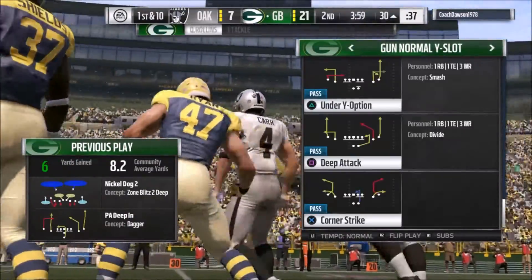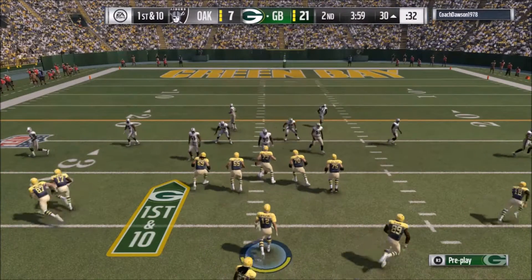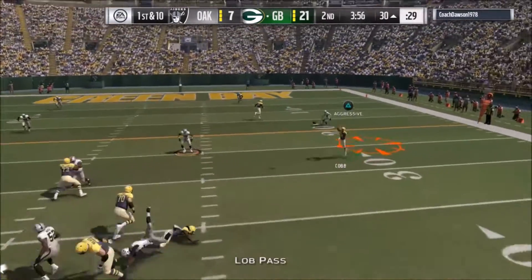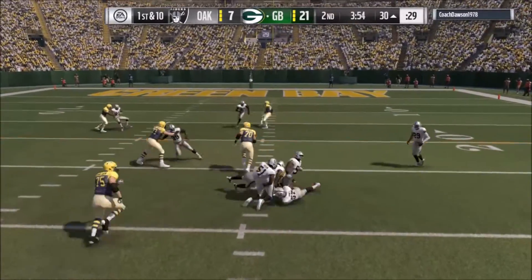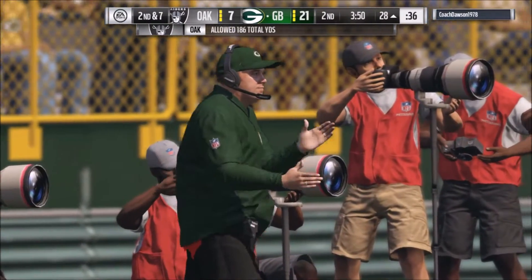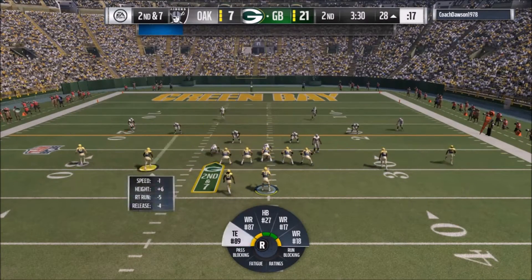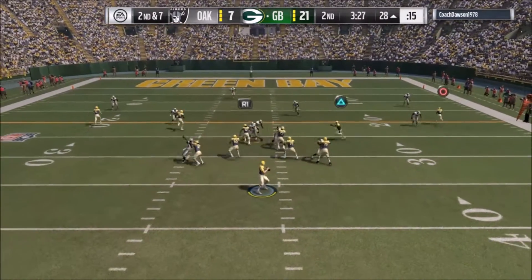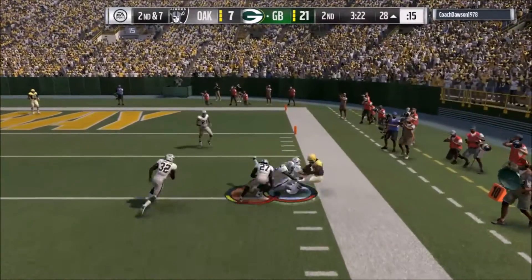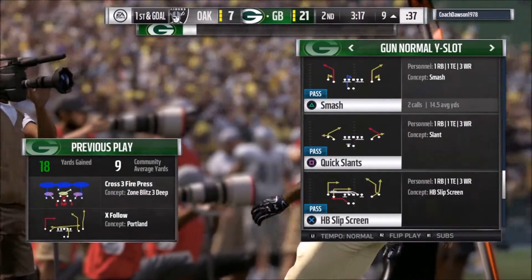This is a spread offense, so people may compare it to something like Oregon, but Oregon is actually very different even though they're both spread. Oregon runs the football with inside zone all day, tries to make you commit there, then pulls it out with read options and develops the offense off of that. There are similar concepts in the passing game with Oregon's offense and Chip Kelly, but the base is a little different, so the run game is much more prevalent in an Oregon-style or option-style offense.